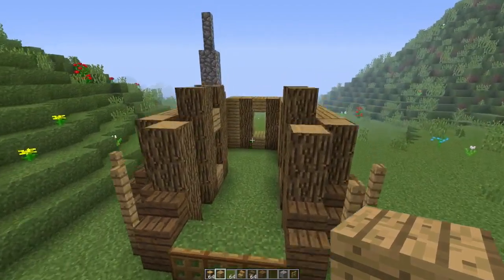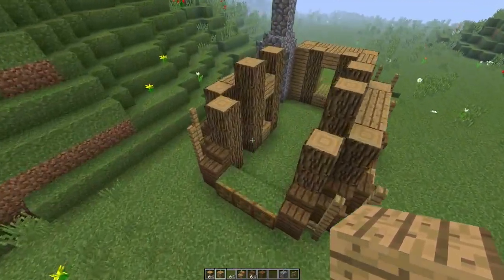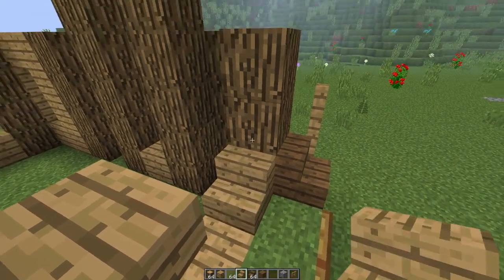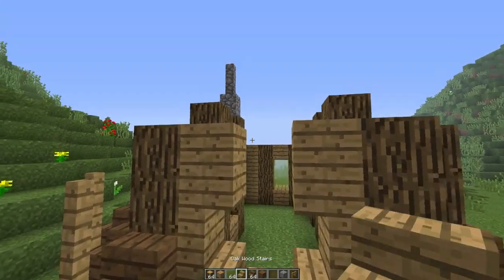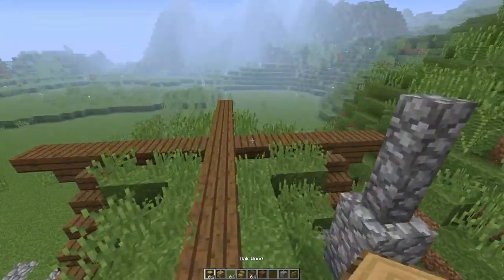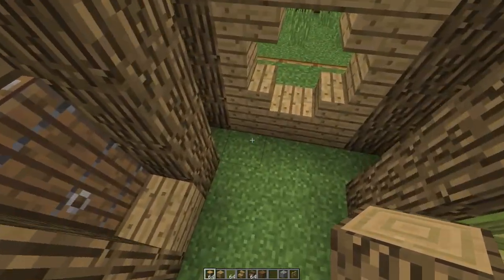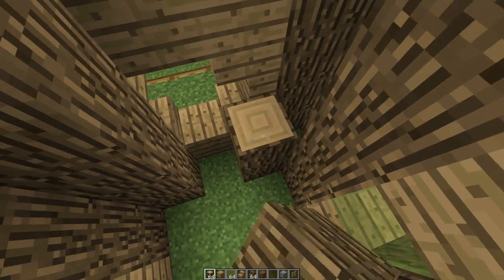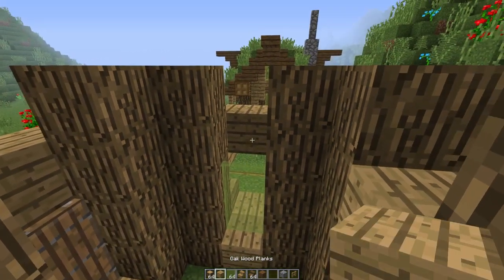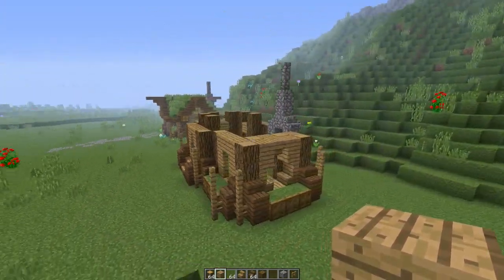We're going to repeat this process one last time over on this side. We're going to have some full blocks of oak wood right behind the grass blocks, stair blocks, upside down stair blocks — same on each side — full blocks on top, and then the upside down stair blocks in the center. We're going to have five blocks of oak wood again on each side, fill up the center gap with a block of oak wood, add two blocks of green stained glass and another full block. I believe the main structure of the house is complete and it's looking good.